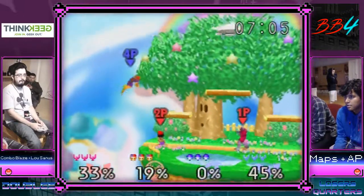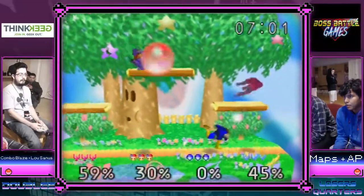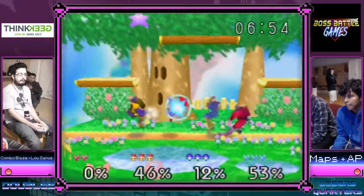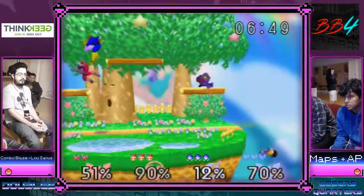Lou again goes for the down smash. Falcon's able to make it to the side platform — Falcon can make it to the side platform against Ness, usually pretty safe. Maps gets a quick forward throw into down air. This is a slobber knocker and this is exactly what the blue team wants.